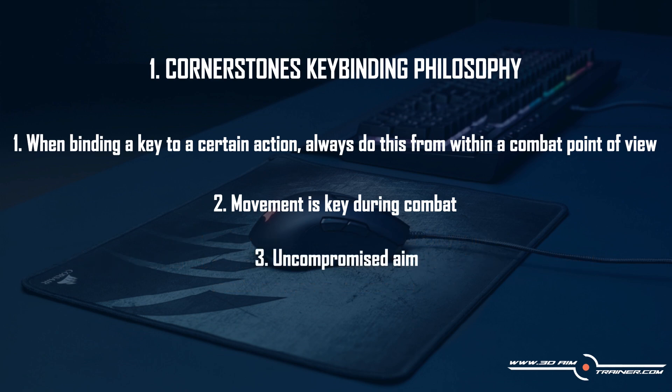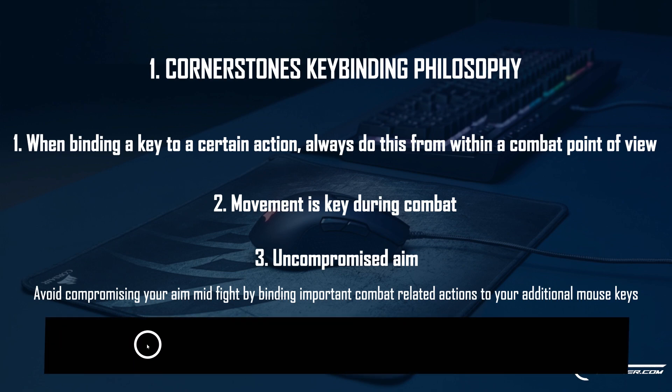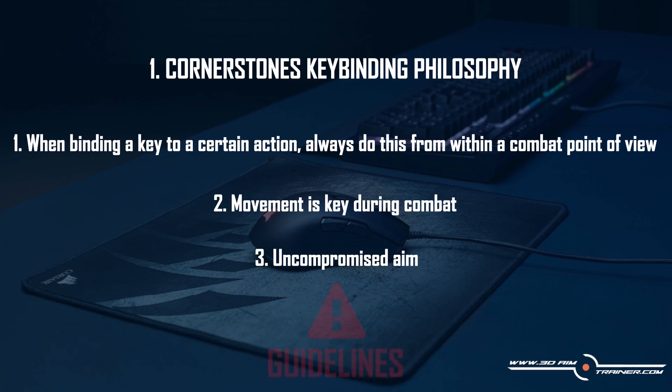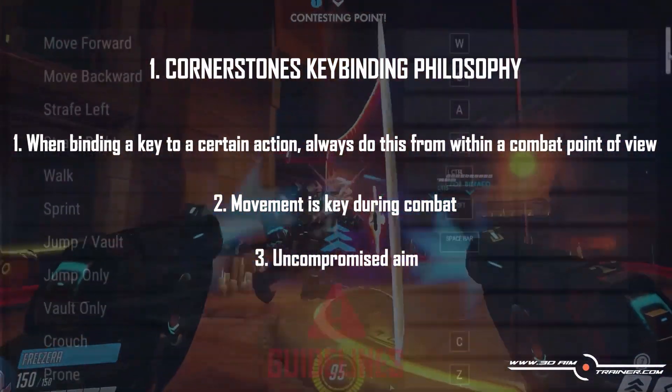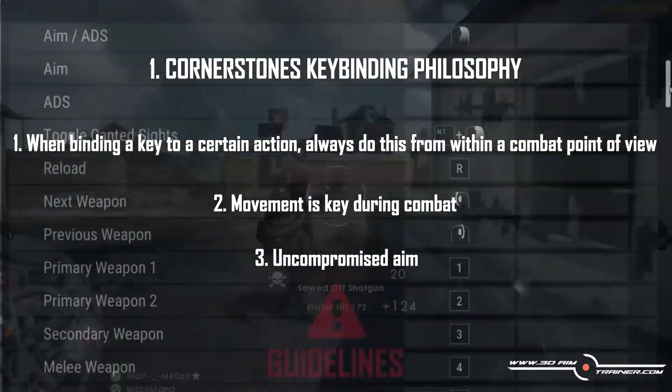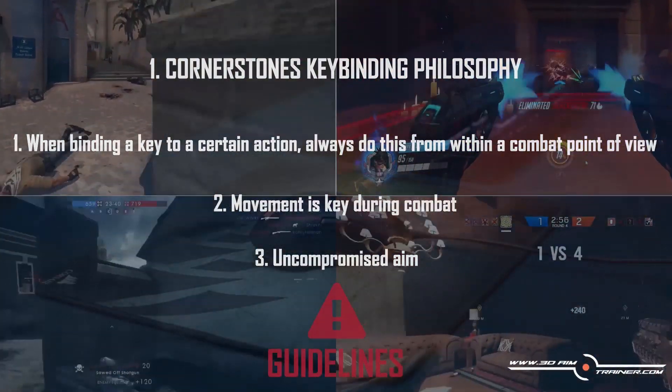Number three: uncompromised aim. Avoid compromising your aim mid-fight by binding important combat-related actions to your additional mouse keys. For example, pressing one of your thumb buttons mid-fight means changing your grip on the mouse for a split second and might cause your crosshair to bounce off target. You can try this yourself by moving your desktop cursor in a straight line while pressing the thumb key — you will notice that your crosshair bounces a bit. Please note that these are guidelines, and modern shooters will force you to make certain compromises because of the large variety of actions available. But having these in mind will help you make choices with the least impact on your performance while in combat.